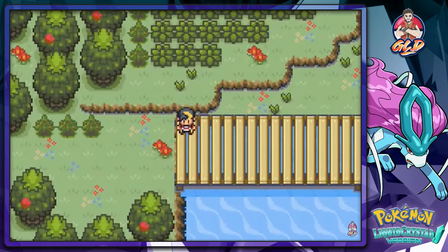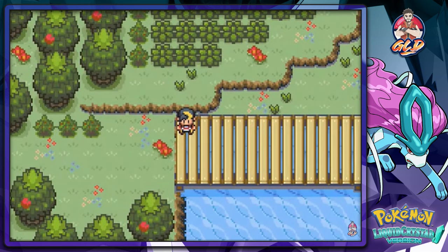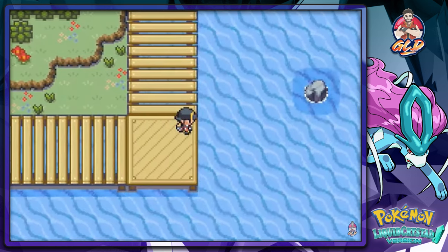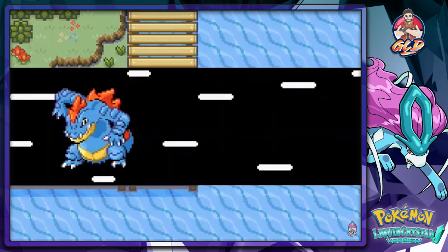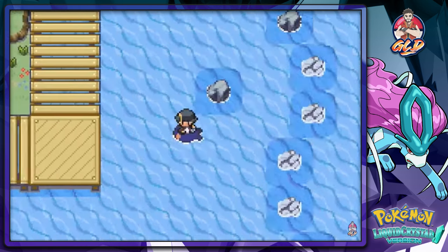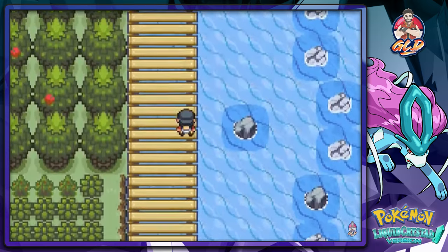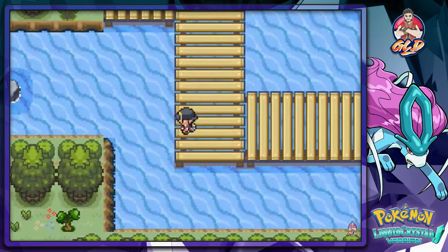What's up guys, it's me your host Draven, and welcome to another episode of our Pokemon Liquid Crystal walkthrough. Here we are continuing our adventure straight to Lavender Town. This place has a lot of trainers as usual. In our last episode we defeated everybody and evolved Charmeleon into Charizard off screen.